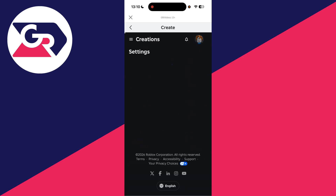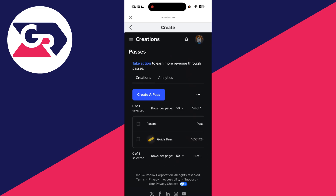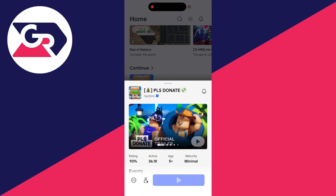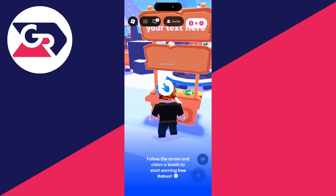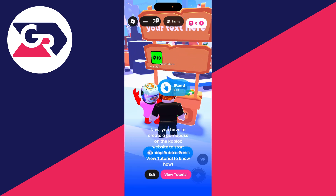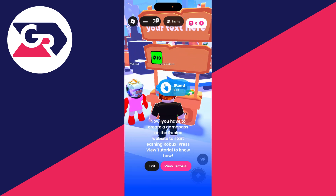You can go back and create more passes for more donation buttons. I'll come back to Please Donate to check our stand. After claiming the stand, you'll now see we have a donation button. As mentioned, you can add more. Leave a like if you found this useful!